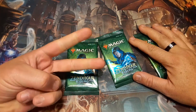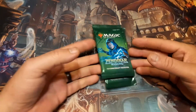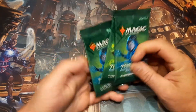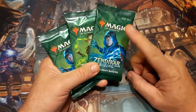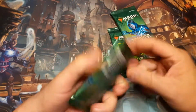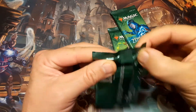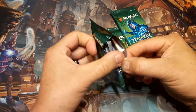Welcome back — this is take two because the camera didn't sit still properly. We're doing pack cracking; it's not Friday, I know, but we've got three packs and we're gonna see what we can get. I've noticed through the entire Zendikar Rising set the only ones I don't have are him and her — did they make it so you can't get them in the regular booster draft packs? These are the Japanese style, so let's crack them open.